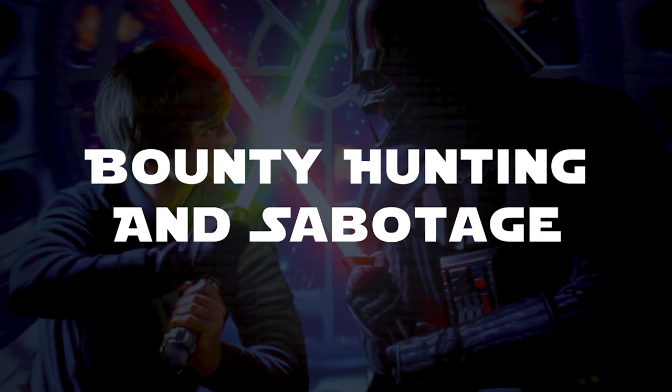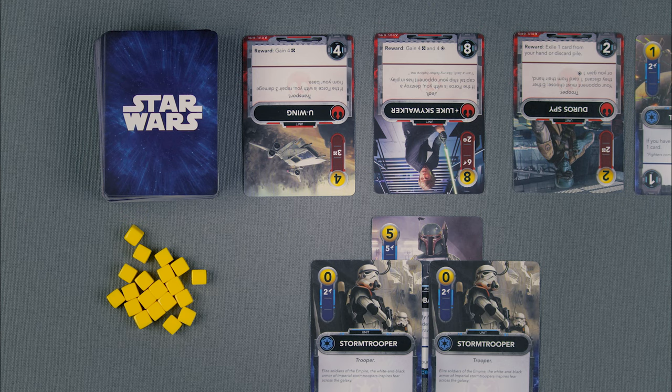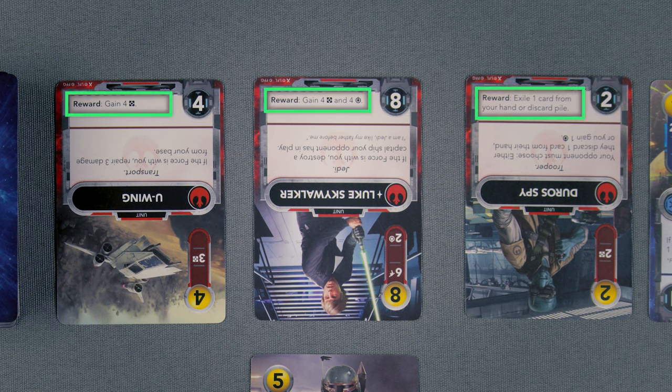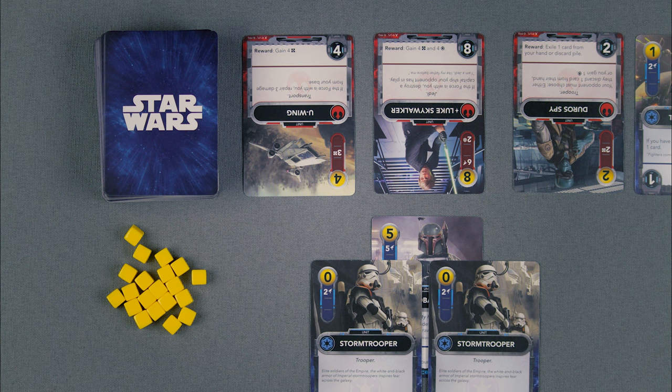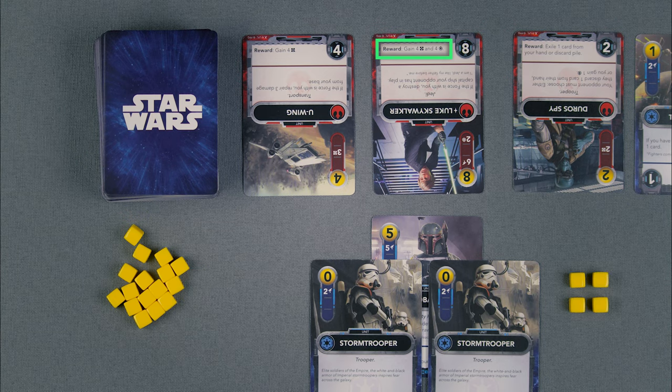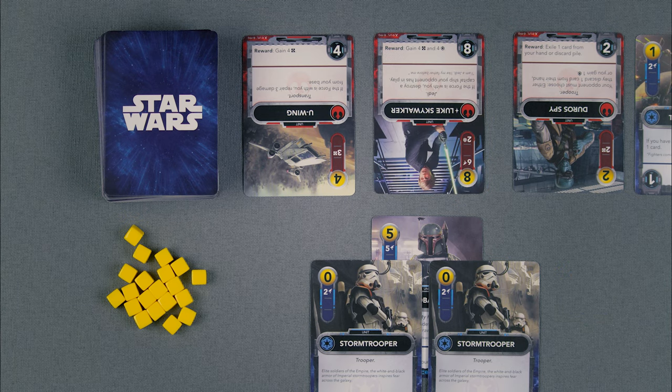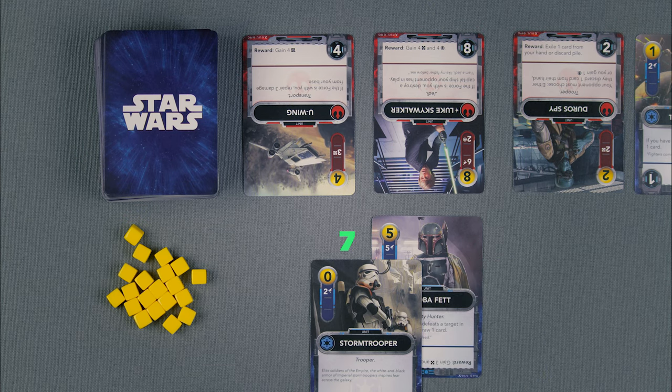Bounty Hunting and Sabotage. Bounty hunting and sabotage attacks are the same type of attack. Each factioned unit in the Galaxy deck has a target value and reward listed on the bottom of the card. To resolve one of these attacks, target a card in the Galaxy Row from the opposing faction and total the attack value of your committed units. If the total attack value is equal to or greater than the target value, the attack is successful. You may optionally receive the reward and discard the defeated card to the Galaxy discard pile and replace it with the top one from the Galaxy Deck. Excess attack value is lost. If the total attack is less than the target value, nothing happens.